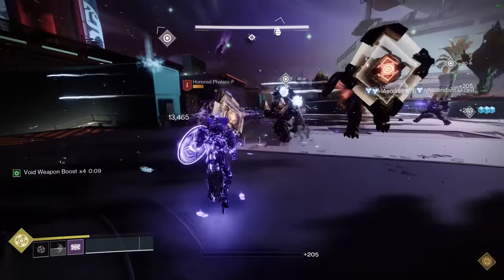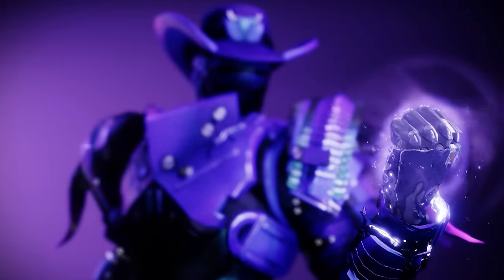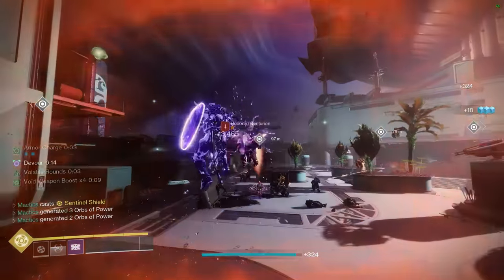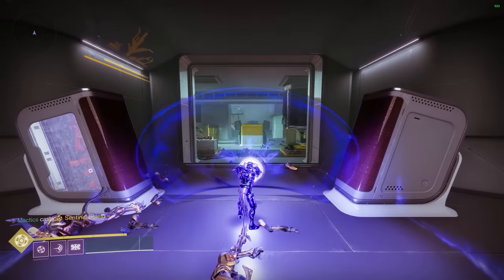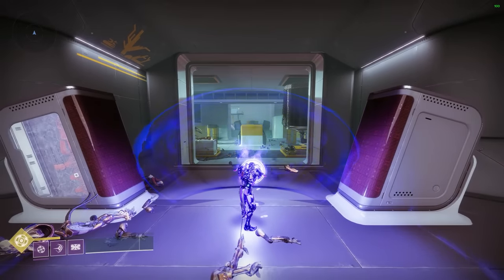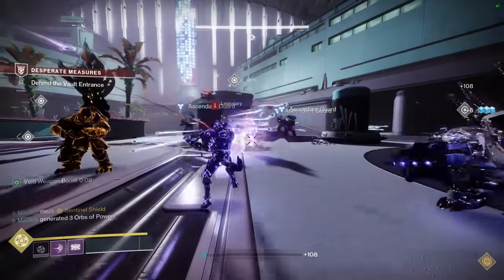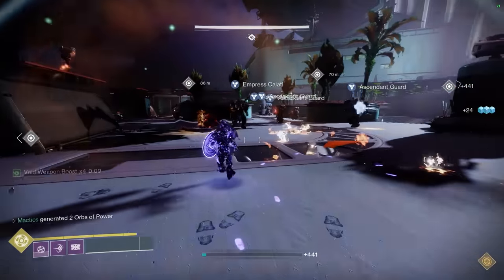But before we talk about those added super-based benefits, let's first talk about our super selection: the Sentinel Shield. Sentinel Shield is a very potent super, granting 90% damage resistance while active and equipping you with three different moves. The first, your light attack, allows you to simply lunge and deal damage to close-ranged enemies. The second, your heavy attack, allows you to put up your impenetrable shield wall to block all incoming damage whilst still allowing your allies to shoot through it. The final move is used with the grenade button, which on a three-second recharge cooldown allows you to throw your shield at enemies, ricocheting from enemy to enemy and dealing massive damage.